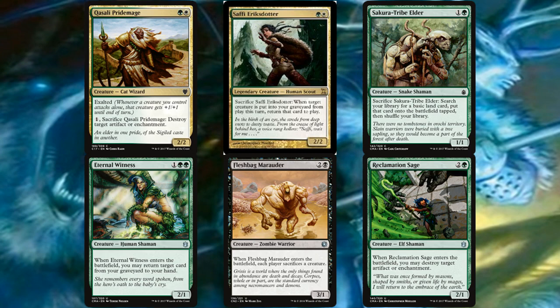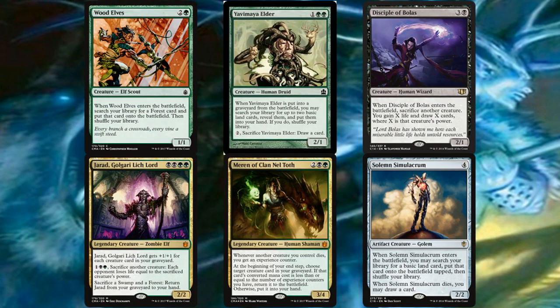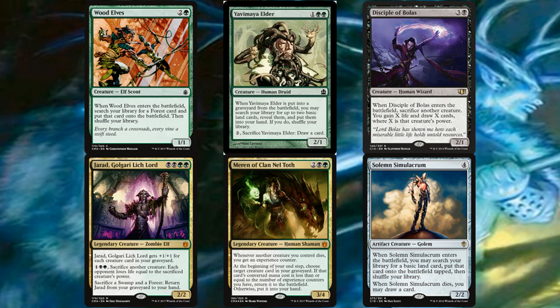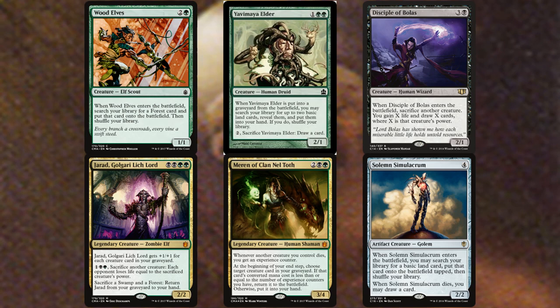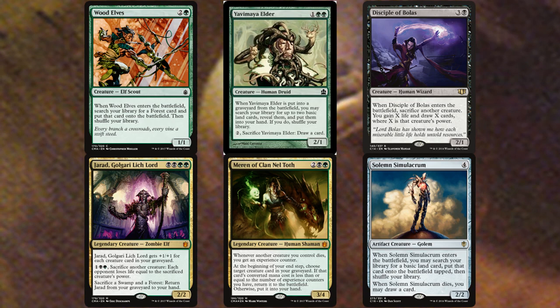Fleshbag Marauder doesn't really hurt to bring back even if you're paying three mana with Teneb — forcing an opponent to sacrifice a good creature, especially against voltron, is amazing. Reclamation Sage is another great ETB removal creature. Wood Elves ETBs and gets us a Forest, pretty basic. Yavimaya Elder can sacrifice itself to draw a card, and when it dies you search for two basics, so you get both the draw and the land search — a lot of value.